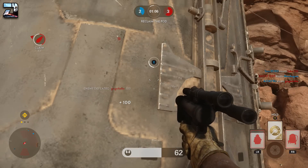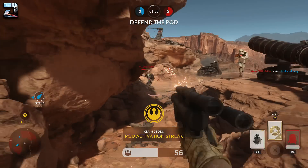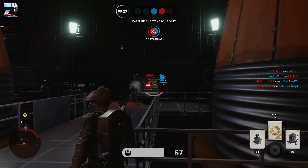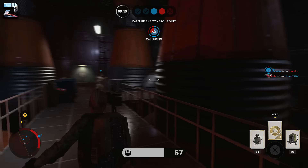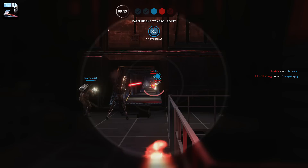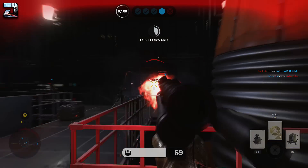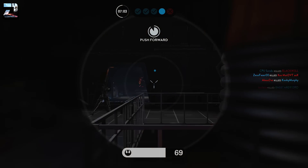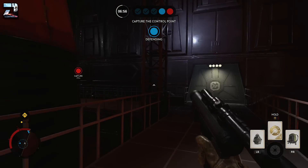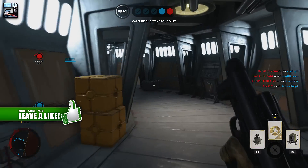This leads into my next point: please play the objective. In modes like Walker Assault, Supremacy, Cargo, or Droid Run that are heavily objective-based, a lot of players just aren't playing the objectives. When you activate an uplink, take or deliver cargo, or complete a part of Droid Run, you earn a lot of XP. Do this multiple times per game across multiple games and you will see a clear increase in your progress toward the next level.